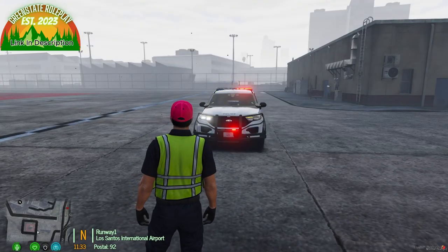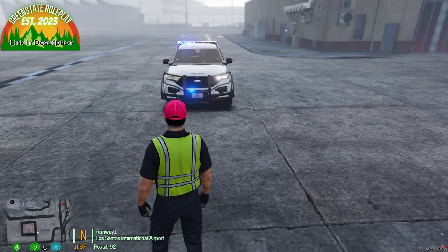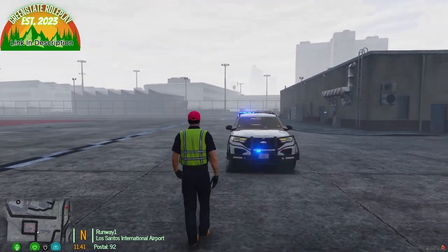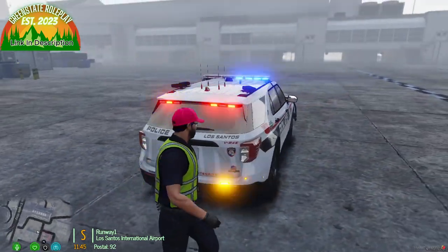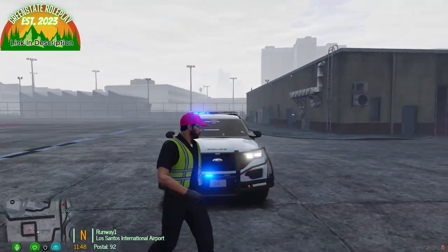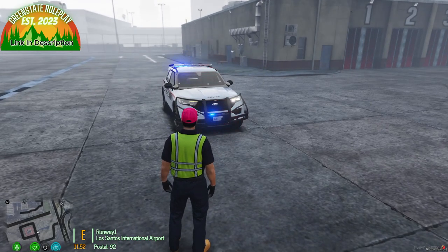The Los Santos Police Department fleet has the same vehicles and the same light bar lighting style as the Blaine County Sheriff's Office. The main difference is that LSPD is red and blue. There's also a red, white, and black livery available for the Los Santos Police Department.